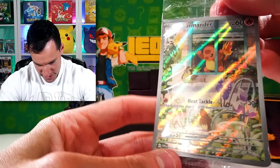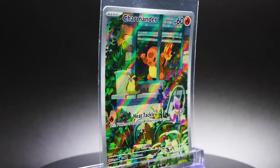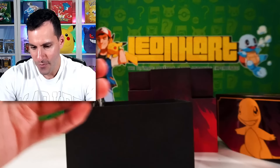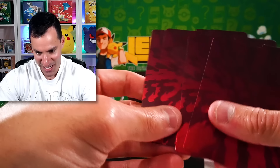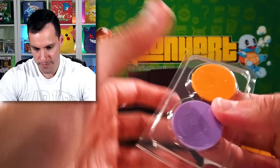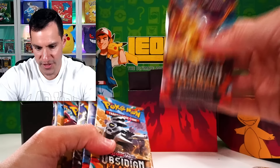Let me open that real quick so you can see it a bit better. The sleeves are very nice — I just don't love the front, but I love the back. Brick of Energy cards, the code card. Look at that — the fire is like burning on the sleeves. We have the actual counters themselves, a little more secure this time. And then the dice itself — no glitter on the inside of the dice, but it's still very nice.